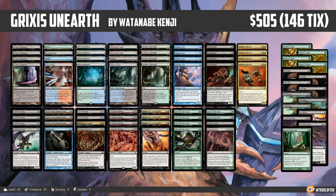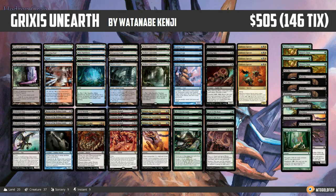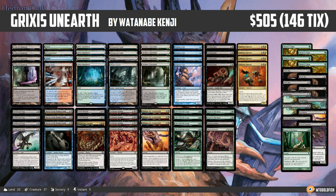Hello everyone, it's Seth, probably better known as Saffron Olive, and it's time for another Instant Deck Tech. Monday means it's Modern Monday here in Instant Deck Tech land, and we have some ultra spice to check out today. This is Grixis Unearthed, and it comes to us from Kenji Wannabe, who took it to a top finish at a small Japanese tournament, so congrats to Kenji on a super cool deck.